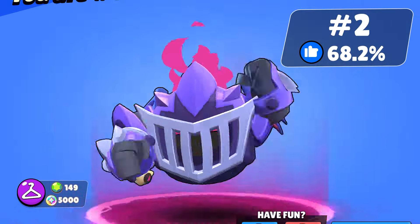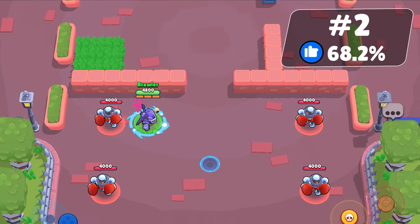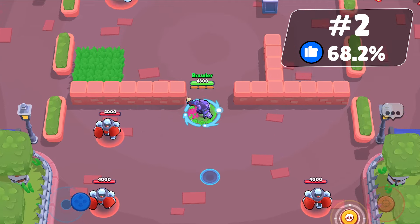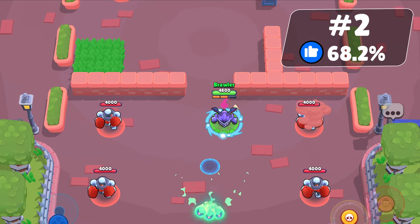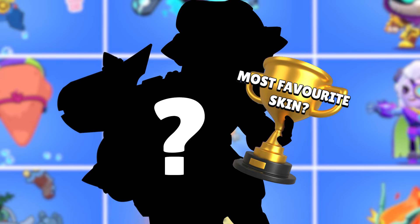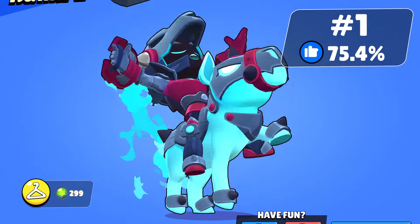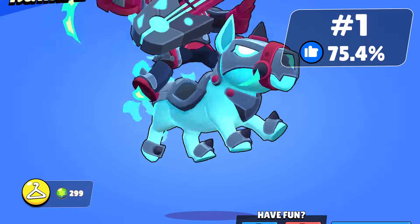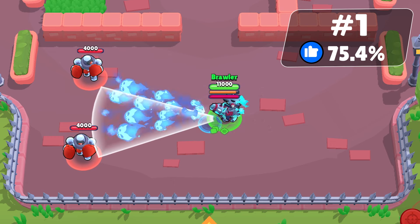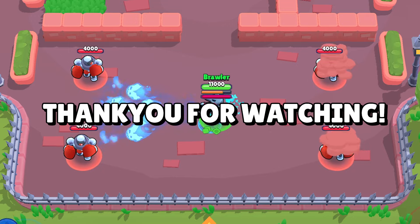Nightmare Nanny is a perfect match for the Scary Tales theme and the second most liked skin with 68.2% of votes. This epic skin comes with a pin, icon, and unique animation for her attack and super. The most favorite skin with 75.4% of the votes is Dread Knight Draco — a legendary skin inspired by Ghost Rider, but instead of a bike, Draco rides a flame horse. He comes with custom voice lines and pins, making him the top skin from this update.